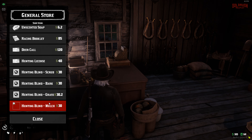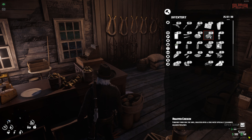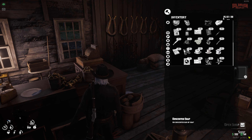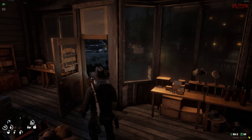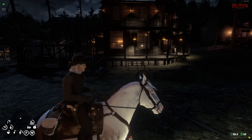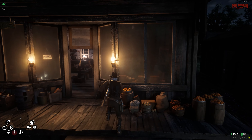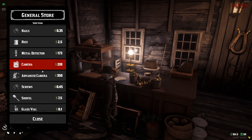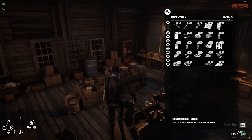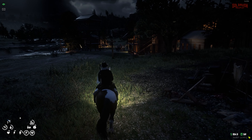We're going to buy all four blinds and test them out. Each one weighs about five pounds, so we've got to drop some stuff off on our horse. There are also some rules — you can't place them on roads as roadblocks. After getting all of them on our horse, we might also want to grab a knife. The fancy trader knife and other decorative knives don't work for skinning unfortunately, so we need to get an actual functional hunting knife before heading out to test everything.